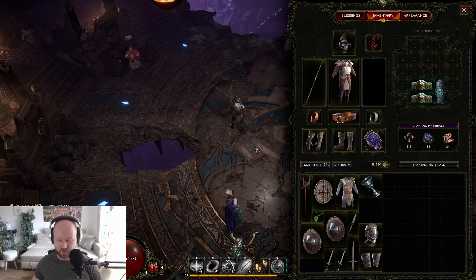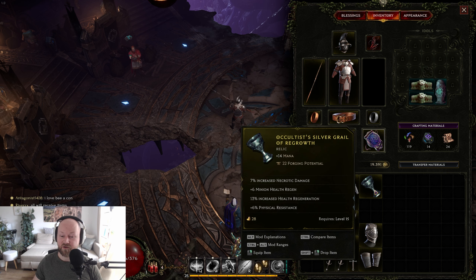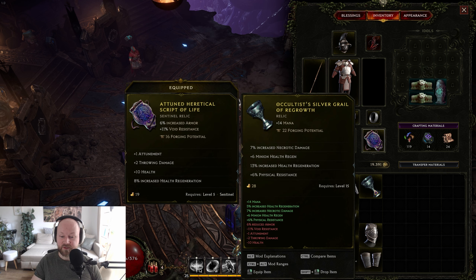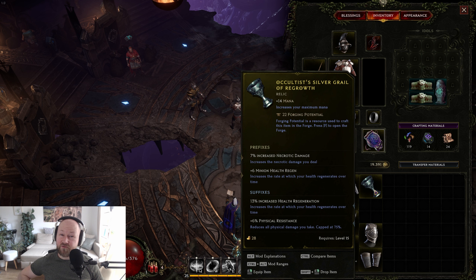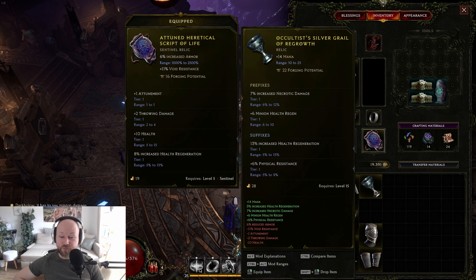My next tip: use Ctrl and Alt — and even both together — when hovering over items. With Ctrl you'll see the item compared to what you have equipped: green text shows what you gain, red text shows what you lose. Alt gives you a description of the affixes — prefixes and suffixes. Sometimes they're self-explanatory, but sometimes the information is very useful. If you press both buttons together, you'll see the roll range of a stat. For example, on necrotic damage percent increase, I can see I have 7% and the range shows it could have rolled from 6 to 12%.